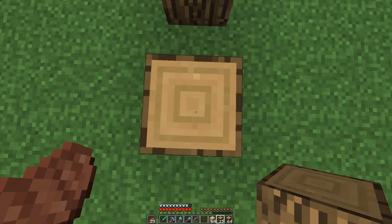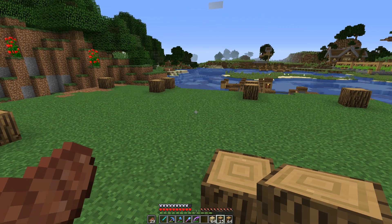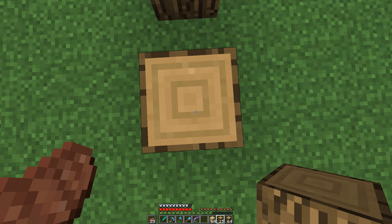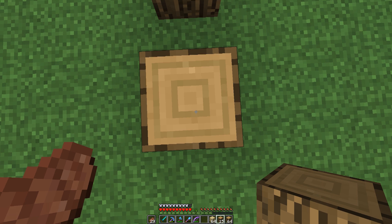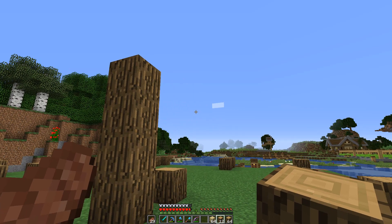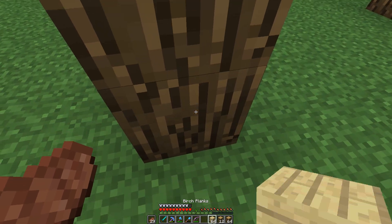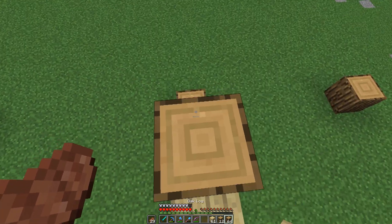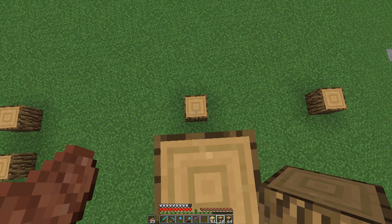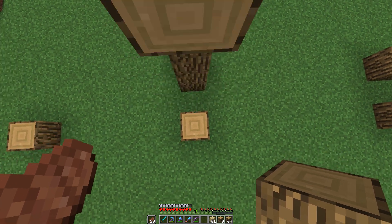I actually got the idea from a YouTuber I watched. I think we want to go five blocks up — no wait, let's see what four blocks looks like. Yeah, that's way too short, and I don't really have scaffolding. So we'll just use that. If we put it up two more blocks I think it'd be good, and then bring it across and drop down.